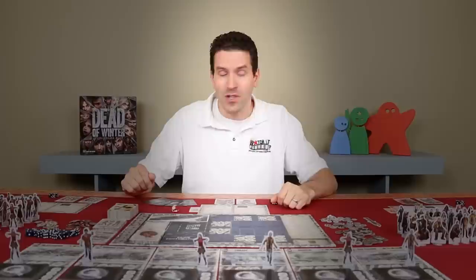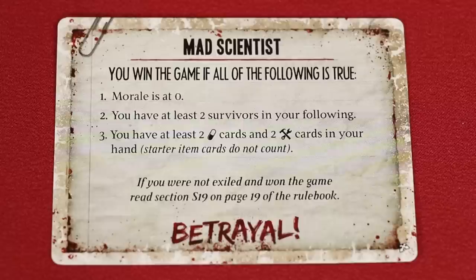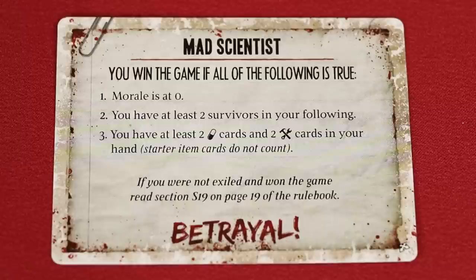I also need to share with you guys our secret objective. What do you do when an insane man whose insane ideas become normal for the state of the world? You search for an alternative rational explanation. And that's exactly what James intends to do. You are the betrayer. You need to get morale to zero, and have at least two survivors in your following, and two medicine and two tool cards. Although I dealt the secret objective cards out randomly, I did ensure that we got the betrayal card. You guys are working together as a group — you have a slight advantage — and I wanted to try to balance that out a little bit. But don't worry, your secret is safe with me.